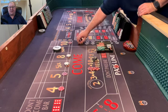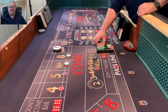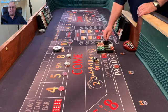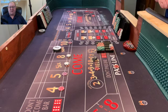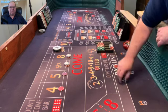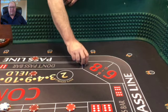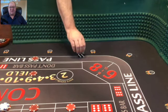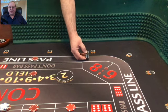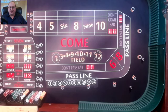We're going to bring that field bet back down to the minimums and just rack up those wins. Going back on the hard ways just to make sure they're covered. It looks like my middle finger might have been a little off on this one — and it's a 6-1-7.